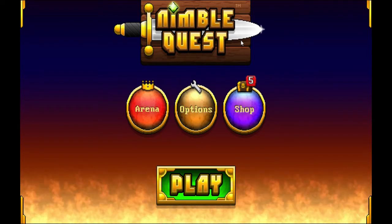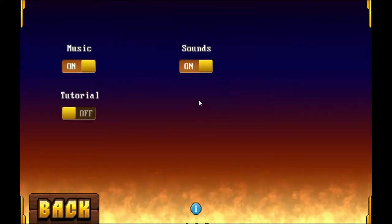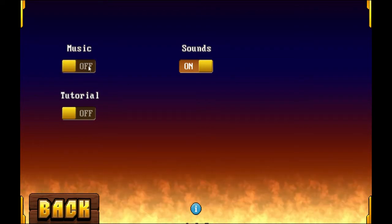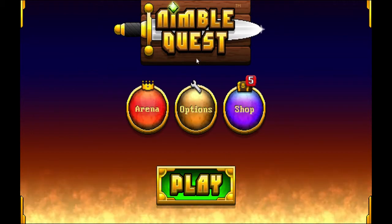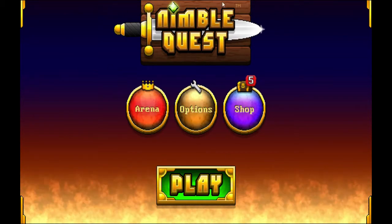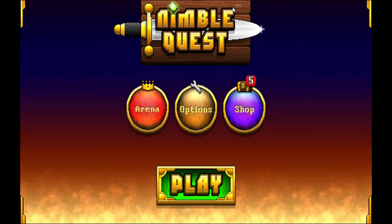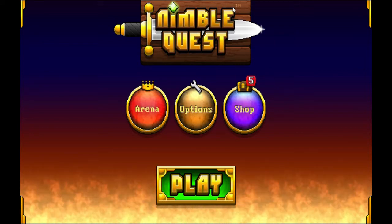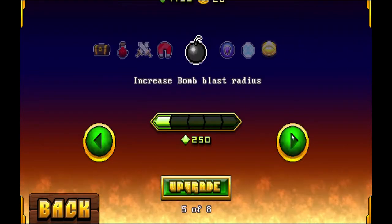I just want to show you the options menu first. There's not actually a lot — music on or off, sounds on or off, and a tutorial. That's about it. No full-screen mode, which is a bit of a shame. If you're seeing the shop and thinking 'oh no, mobile app microtransactions' — no, it's all in-game stuff.